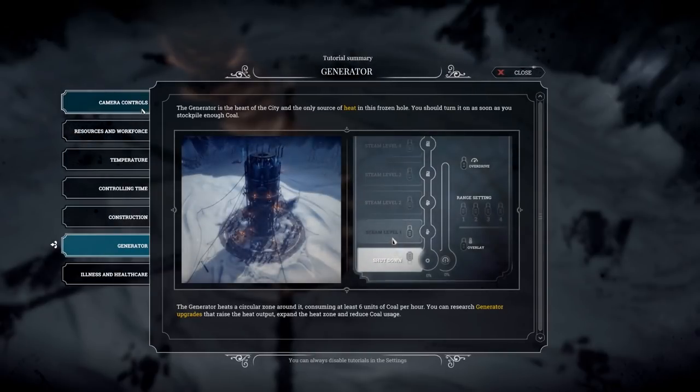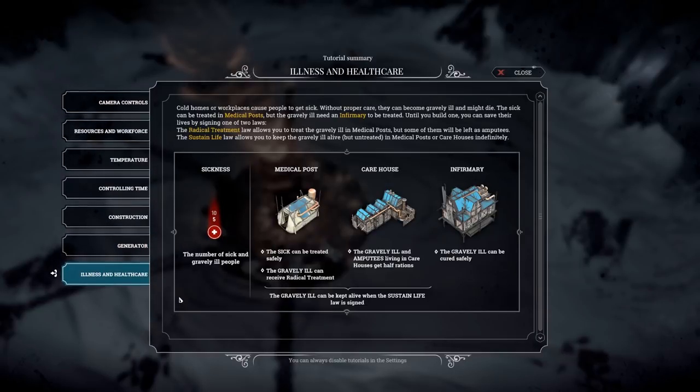Don't miss healthcare. Cold homes or workplaces cause people to get sick with frostbite. Without proper care they can become gravely ill and might die. The sick can be treated in medical posts, but the gravely ill need an infirmary. Until you build one, you can save their lives by signing one of two laws: Radical Treatment — allows the gravely ill to be treated in medical posts, but some may be left as amputees — or Sustained Life, which keeps the gravely ill alive but untreated indefinitely.